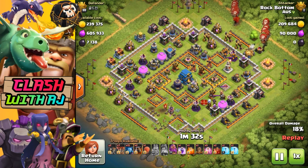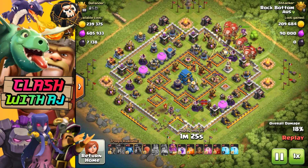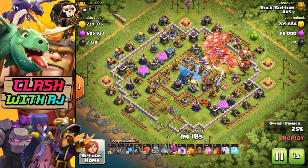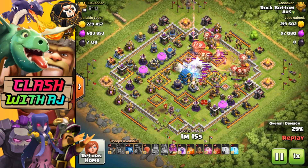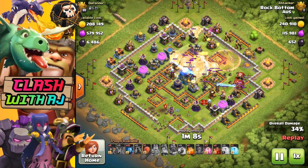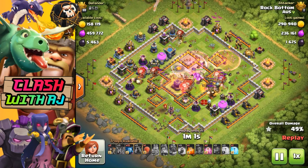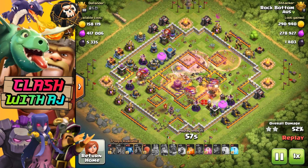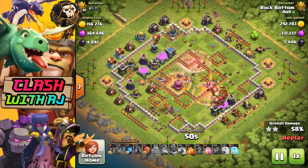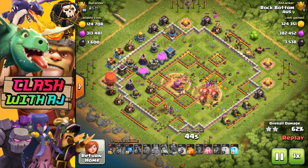Now it's time to deploy the Lalo attack from the other side. Copped a couple of Seeking Air Mines, but that's okay. I dropped my Hounds last this time to see if it would be a bit better. There were a lot of air mines, but I managed to get the Balloons right into the middle. I hit the Grand Warden ability — the Queen is distracted. I dropped the Skeleton spells, and the Hound was still alive, so that was perfect timing. The Queen was attacking the Lava Hound, which soaks up a lot of damage.